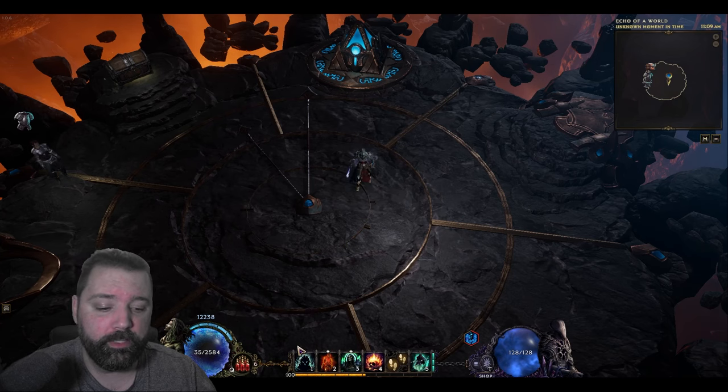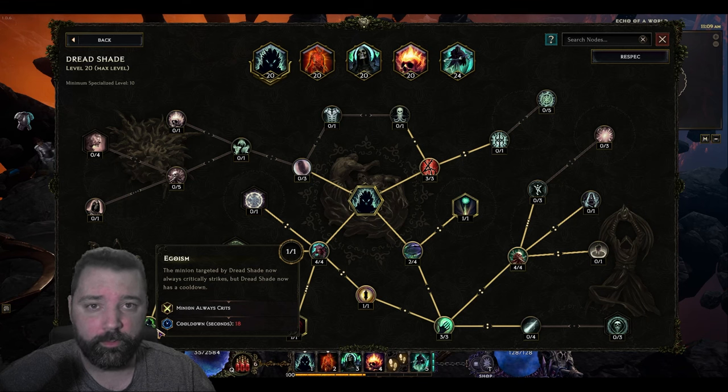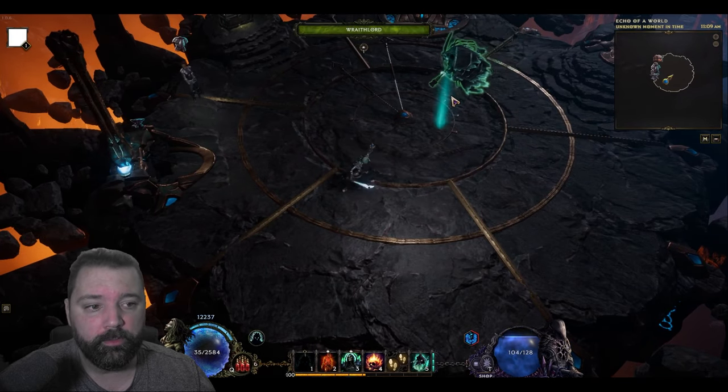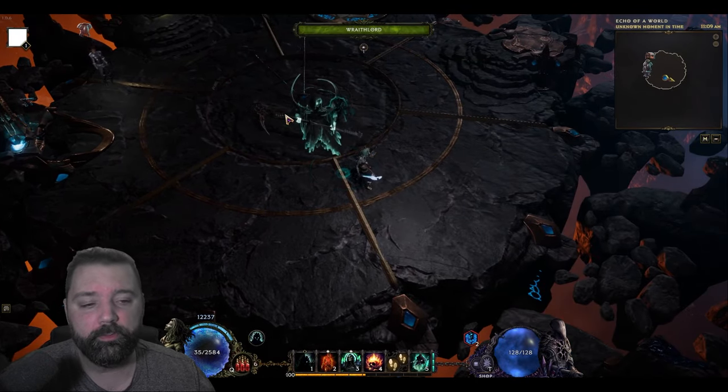It's imperative that your Wraith Lord remains buffed by Dreadshade at all times. This will actually wear off after a period of time. Among other buffs, this will most importantly get Egoism, and that's going to allow your Wraith Lord to always critically strike — this is an enormous boost to the damage output of this build. It can be difficult to target your Wraith Lord while it's moving around, so one of the best suggestions is to just resummon it whenever you want to reapply the Dreadshade, and then you can easily target the Wraith Lord before it starts repositioning.